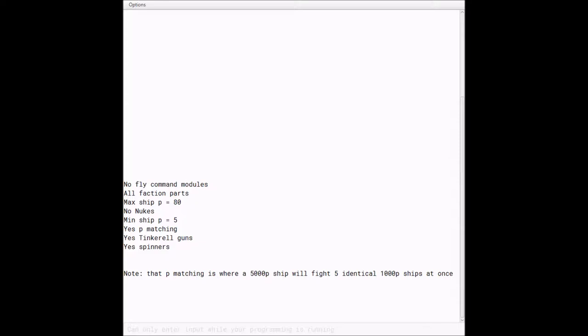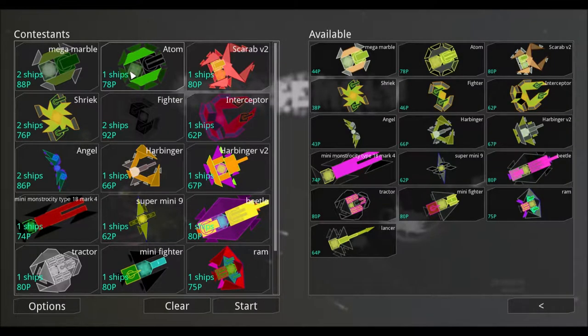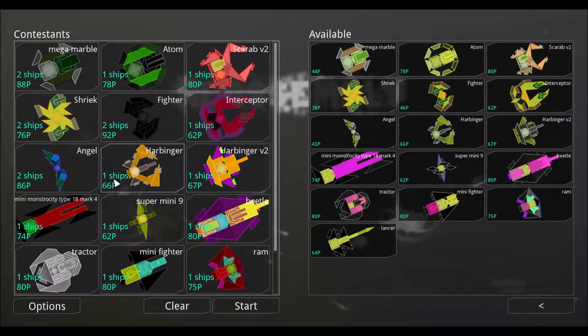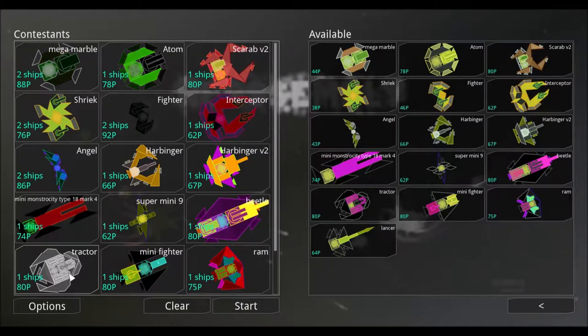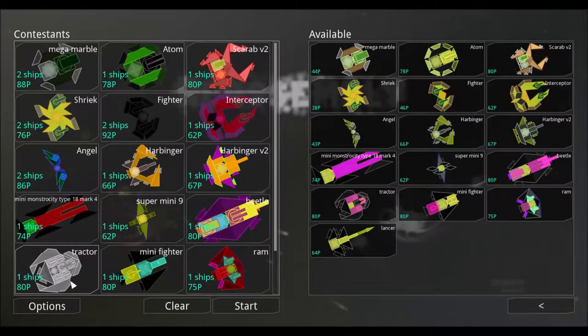We're moving over to venom with the ships. Our first ship is the mega marble — we have two of those. We also have one atom, one scarab V2, two shrieks, two fighters, one interceptor, two angels, one harbinger, one harbinger V2, one mini monstrosity type 18 mark 4, one super mini 9, one beetle, one tractor, one mini fighter, one ram, and one lancer.